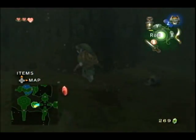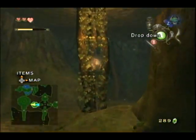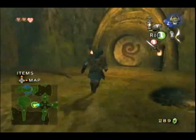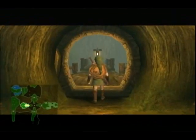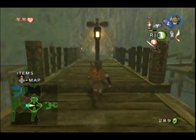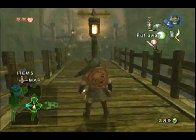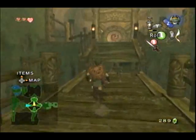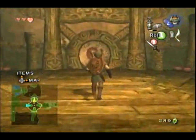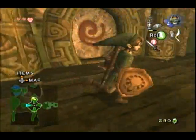After we defeat that particular Deku-like, it drops a red rupee. And I think that is the last Deku-like that we encounter in the game - I am not 100% certain of this. There's one other area I can think of where they might pop up, but they're only a minor nuisance. And later they'll become even more minor of a nuisance.